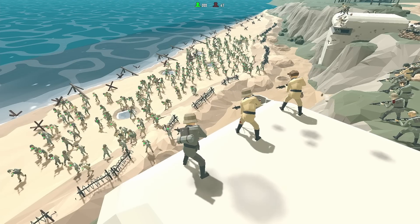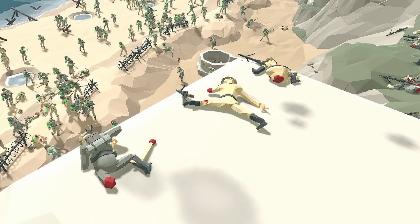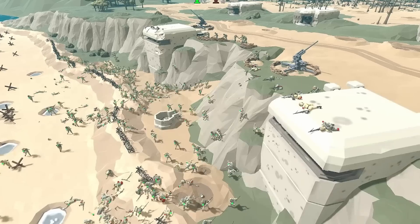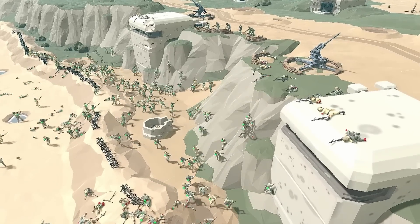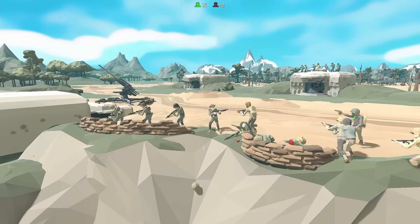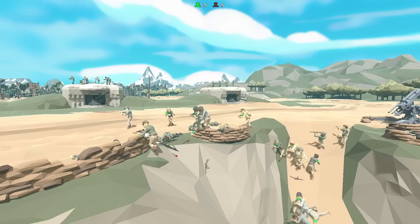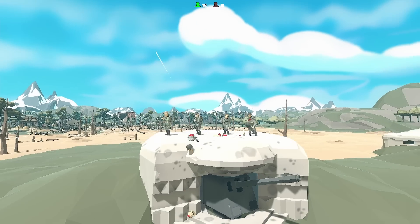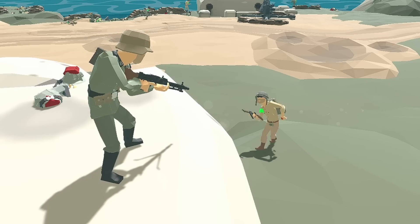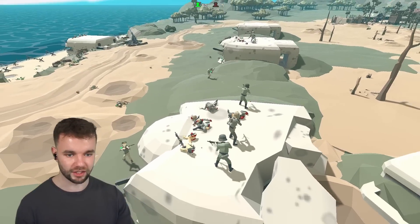How is this gonna work? It's not awful. These guys have been absolutely slaughtered. Something tells me the Americans might have an advantage here. Although only half the Germans have died. It's quite funny watching the MG42s fire. There's actually more Germans up here, but they're also now getting cut down. 120 Americans are left. This guy has chosen death, although the guys over here are actually doing a pretty good job at getting these MG42s.